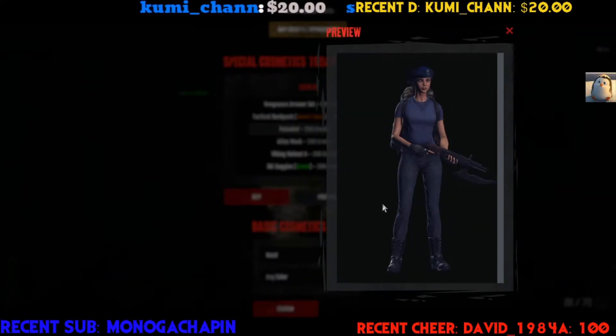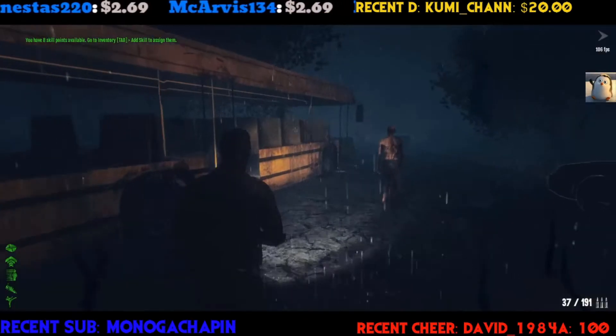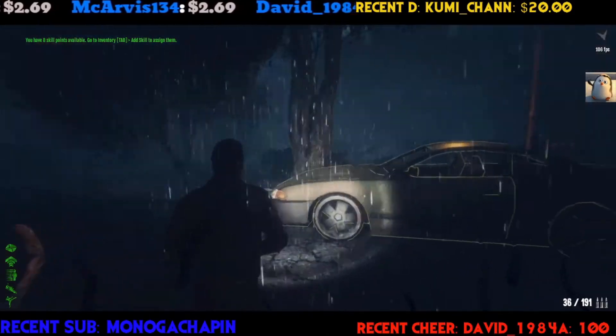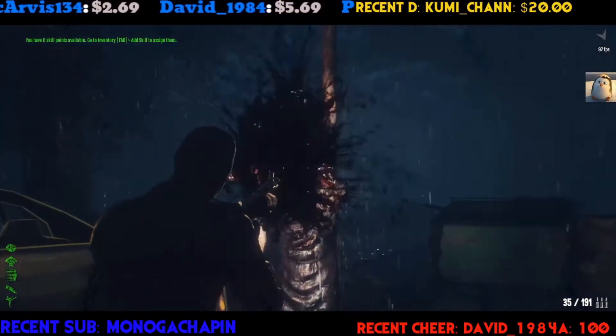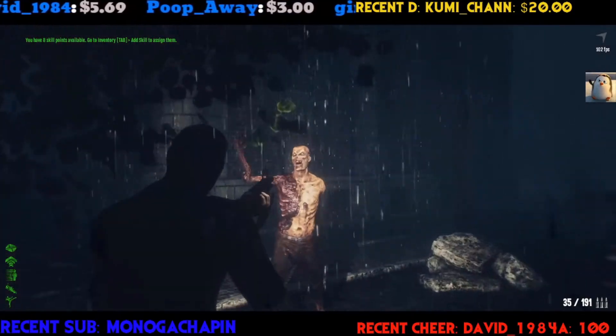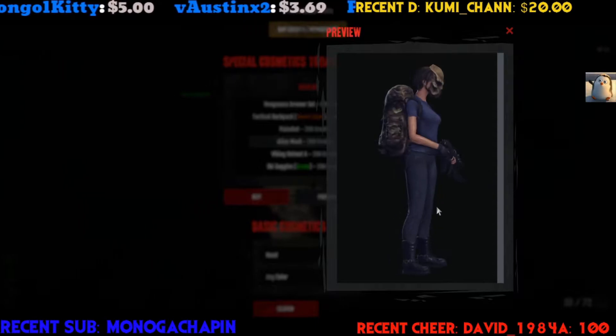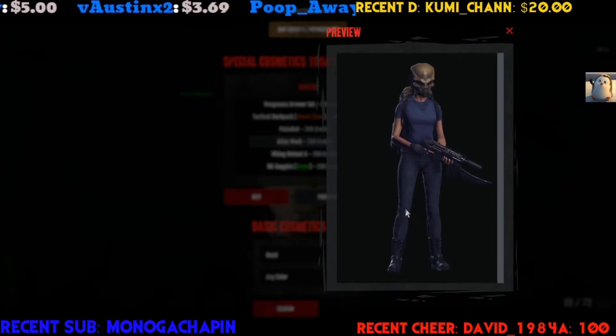Next we got the Desert Backpack — no one cares about backpacks anymore. Pain Shot here — this is the one and only shotgun, and honestly it's probably one of the best. I use shotguns on like two or three of my characters and this thing is awesome. It even has a different sound and it's great.